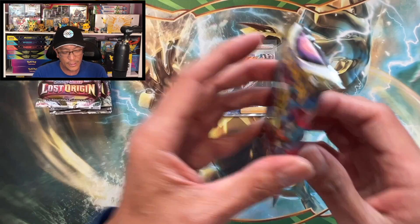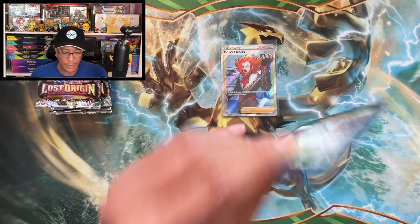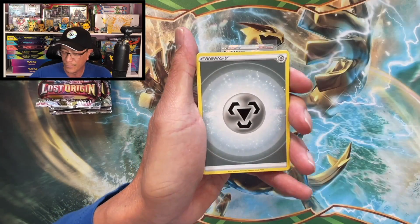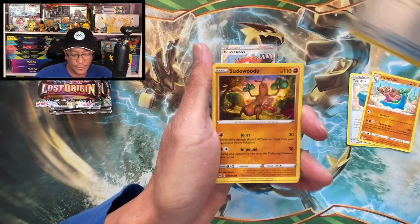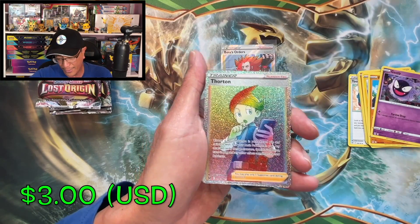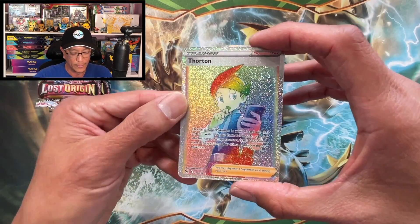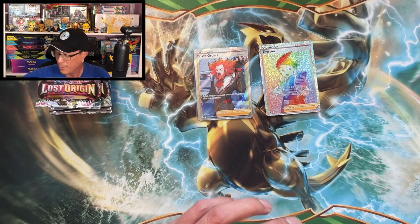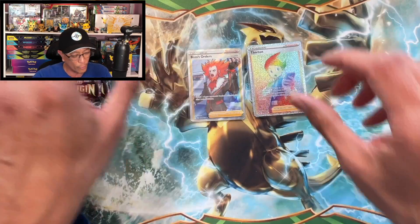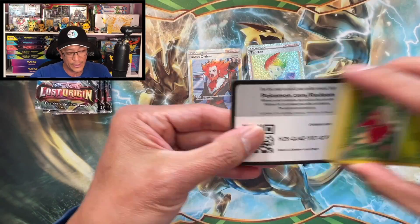Second pack, here we go! Giratina — Giratina alt art! I did pull that card — I have that card on its way to PSA for grading — don't mind pulling another one! Another banger guys, how about that! What a box — two bangers in a row. Thornton, this is a first one for me — Thornton rainbow rare trainer. Two trainer full arts in a row!